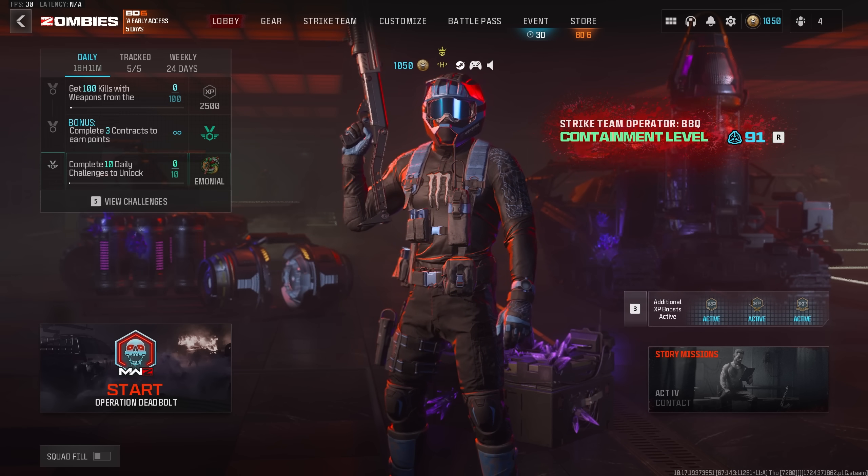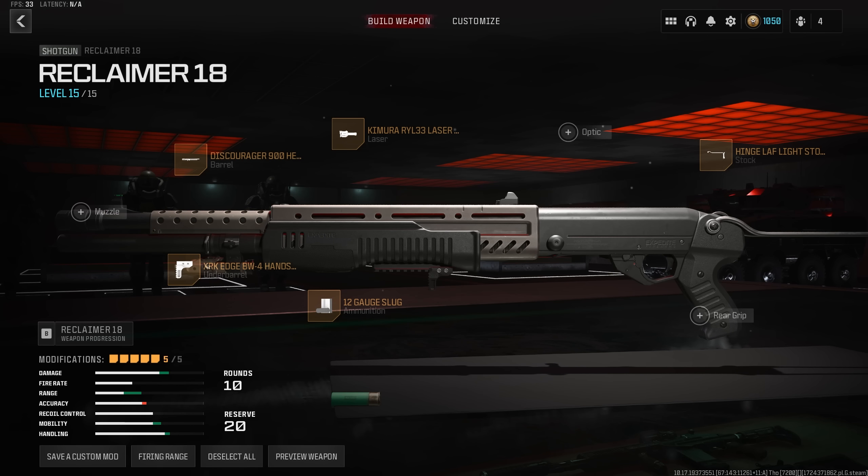The build we're using for the Reclaimer 18 is as follows. We're using the Hinge LAF Lightstock for increased strafe speed and movement speed. The Kaimura RYL-33 Laser Light for increased strafe speed, sprint to fire speed, and ADS speed. The Discourager 900 Heavy Barrel for increased tube ammo capacity and effective damage range. The XRK Edge BW4 Handstop for increased strafe speed, movement speed, ADS speed, and sprint to fire speed. And last but not least, we're using 12-gauge slug ammunition.